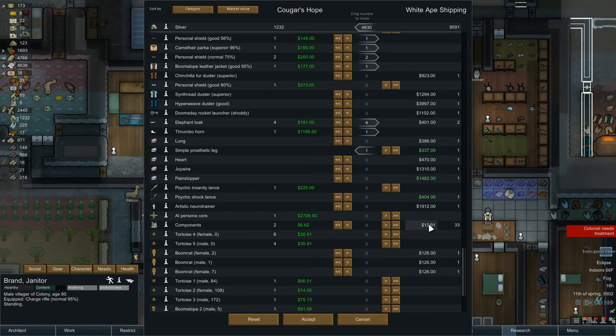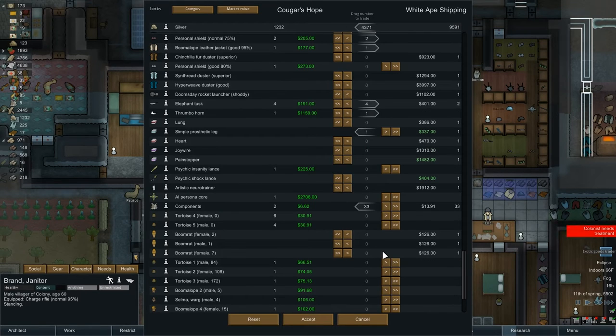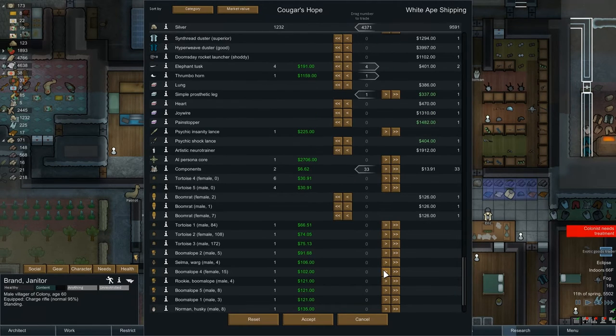Psychic insanity lance - I think we're going to keep that for insurance. Here's the AI persona core - they're willing to give us 2,700 for it, but we have a ship we want to build, so no. We need to buy components - what is 33 times 13? Ouch, that hurts. Six, seven, eight - about 400. I'll take them. We could sell some turtles too.